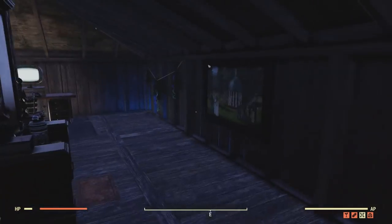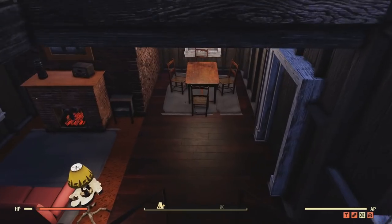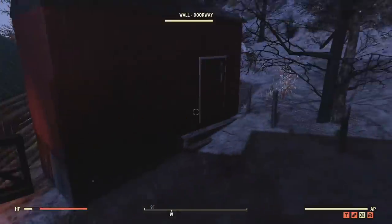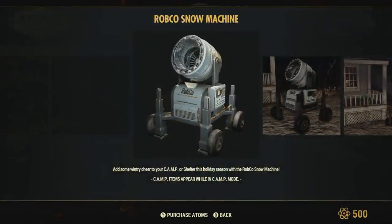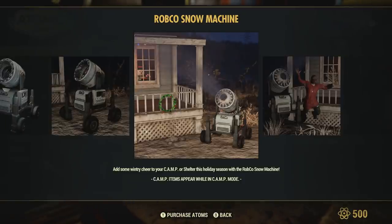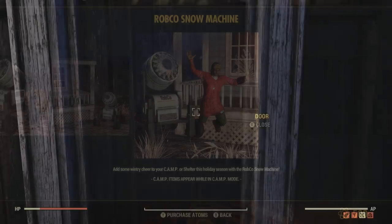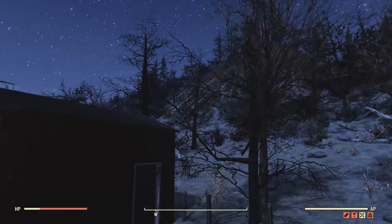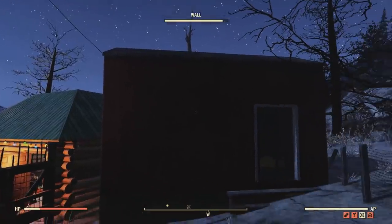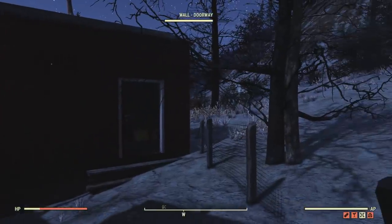I'm not saying I'm the first person to ever build in Toxic Valley because it kind of resembles snow — I've seen plenty of Christmas builds out there that did it, and it was even in the preview of the snow machine in the Atomic Shop. But it's nice to promote it a little bit more to show how you can build a winter-style camp. There's ash or something flying around in the Toxic Valley, and it also resembles snow — I'm pretty sure it's not actually snow, I think that's ash, but still it resembles it.